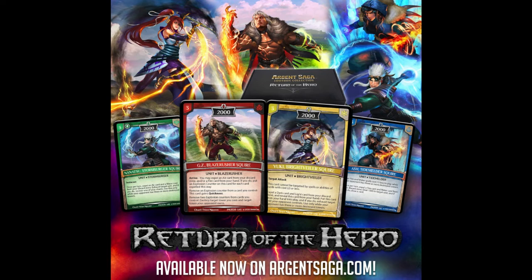Or you can remove two explosion counters from cards you control to destroy target tower you own and target tower your opponent owns — a very powerful ability and pretty easy to attain. The only issue is pairing it with air and fire. Right now I can't think of a great fire-and-air build, but Kite is a very good spirit and Rain is a fantastic champion. In the future, if we get more air dragons, Dragon Hold could be a possibility. GZ is very cool — I really like how it synergizes with the old GZ as well.